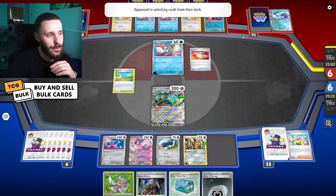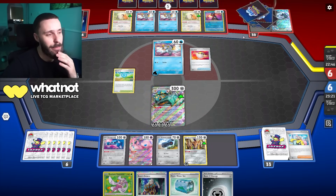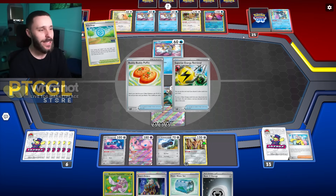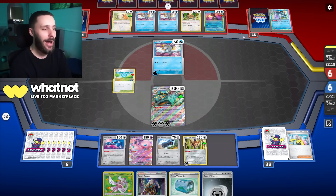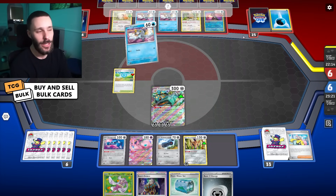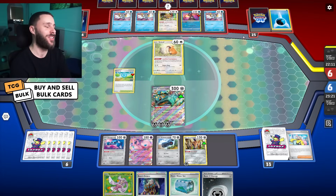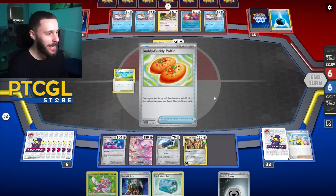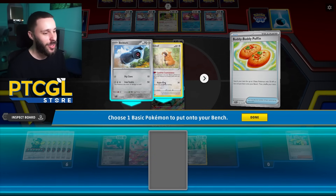They get an Ultra Ball and find a Bibbarrel. They're going to evolve, of course, and they Concealed Cards here. Poké Stop — losing Frigibax backs but they do get their retrieval. I'm going to bet they might not have it. Is it Brick Power we're seeing? They retreat into a Bidoof — there's no way they have it now. There's a Boss in hand — that's great. I could bring it up, but they can recover Greninja quite comfortably, so it would be nice to get a little more action there.